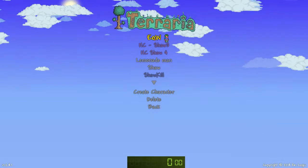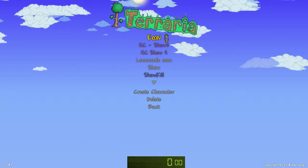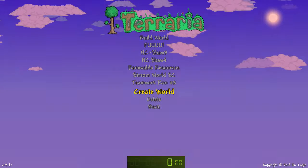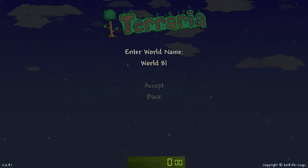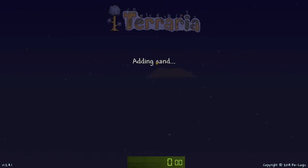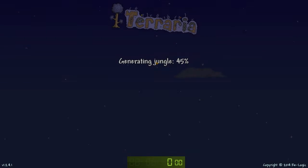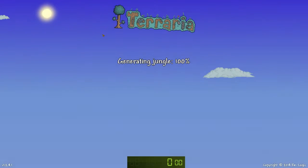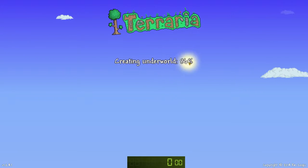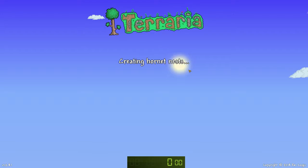Got an Eater of Worlds character right here, and I just created this guy new. Then we're gonna create a new world — obviously I don't have a world named Eater of Worlds or E-O-W, that's what we're gonna name it. Let's see if we can get ourselves an Evil World. Look right here — see if it says Evil right after Underworld. It is Evil. Alrighty.